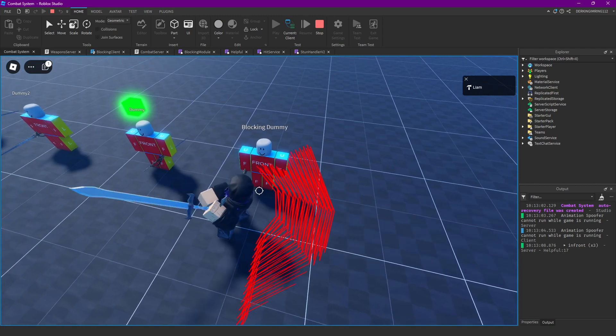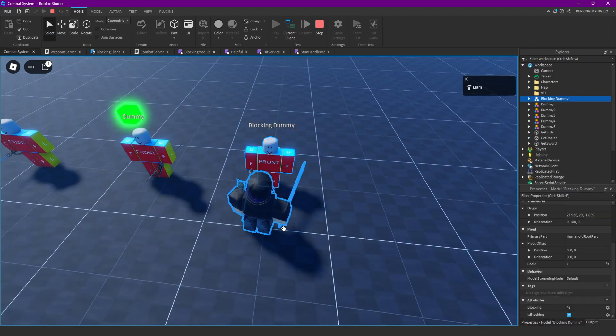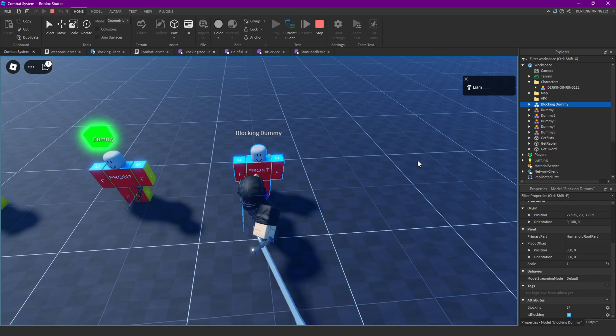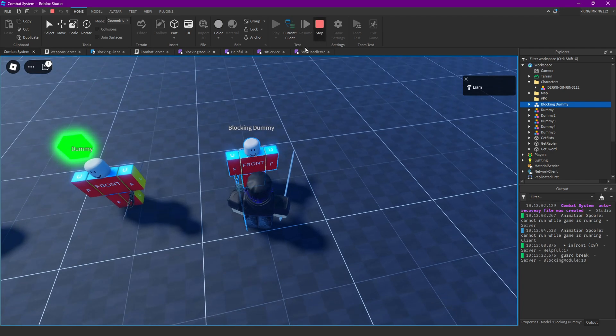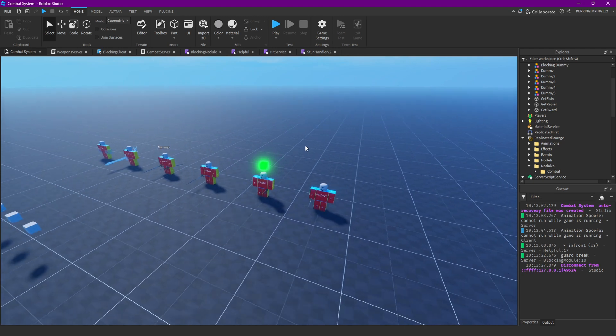Now let's try this again. It's blocking - we can actually check the blocking attribute, it's going up. And if it reaches over 100, it guard breaks him. It just guard breaks in the output for now, but next episode we're going to continue with this. Thanks a lot for watching and have a great day - if you found any bugs write them in the comments, bye.